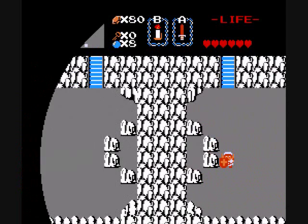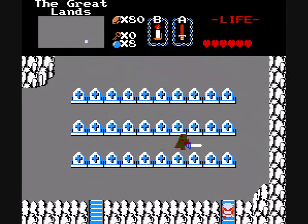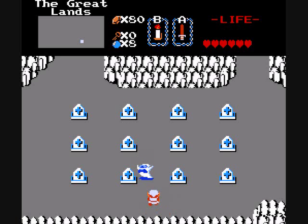And here we end up in the graveyard. Little frame of reference here. And here we have a death knight — kind of interesting seeing one in the overworld. It is actually worth your while to kill that thing, just not here and now. Because if you kill him, you can push one of the gravestones and get the magical sword. Obviously I'm not going to get that now.